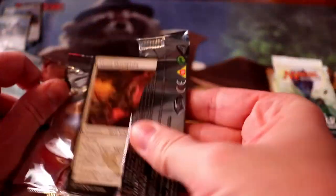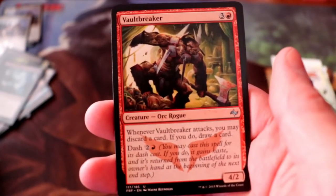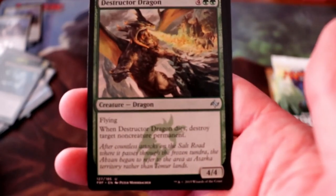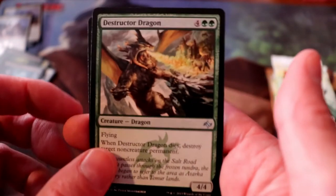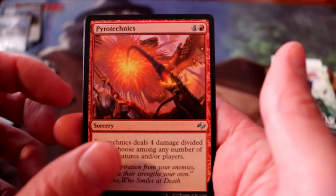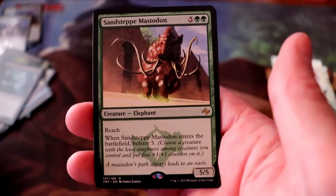Next up, Fate Reforged. We have a Vaultbreaker, Destructor Dragon, Pyrotechnics, and Sandsteppe Mastodon is our rare.